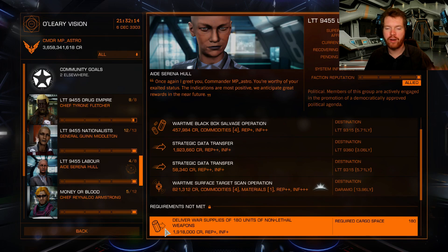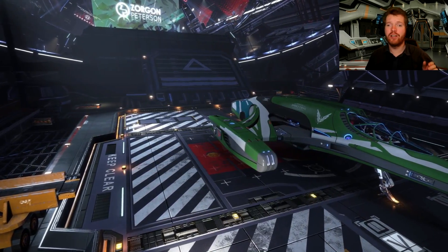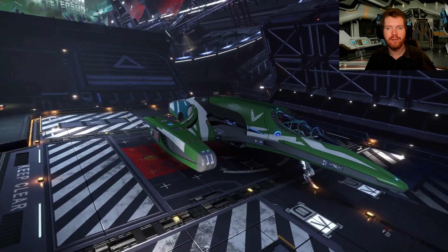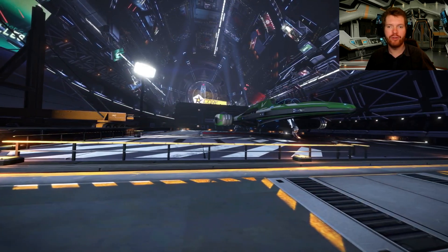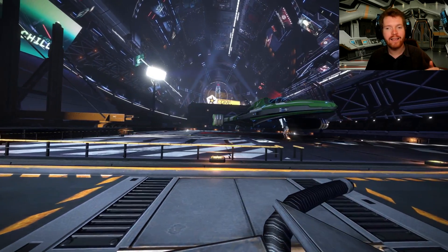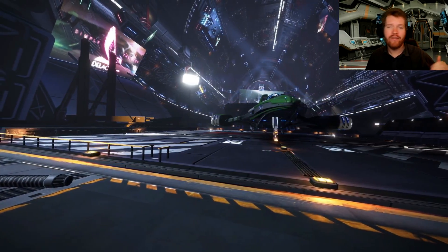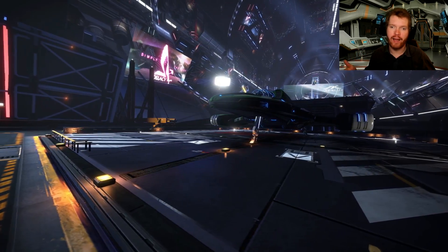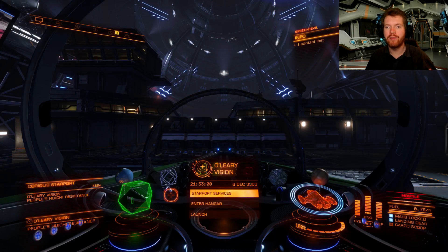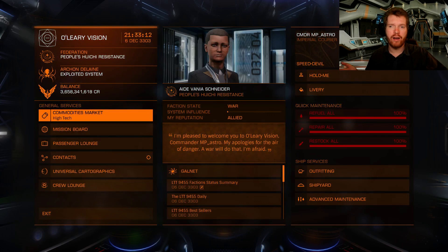Do it in a fast ship — don't do it in your big, slow Anaconda. I do this in my Imperial Courier, as you can see here. The reason I use the courier is because it's small, so I can go to all these small landing pads — a lot of these data missions will take you to small or medium sized landing pads. So make sure you're not doing it in your large ship; it removes a lot of your missions and it's going to be a lot harder. Get a ship that can at least land on a medium sized landing pad and something that's quick. This can go just over 800 meters per second when I boost. Small fast ships are often also more maneuverable, making them easier to get in and out of stations. That's how I have leveled up my local factions in this system, which took me around about 10 hours of gameplay.